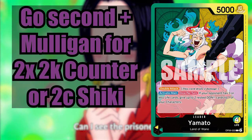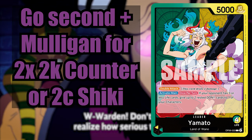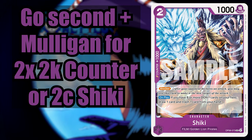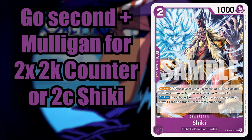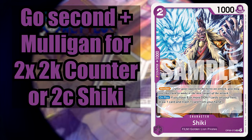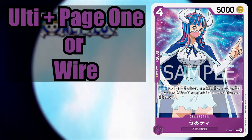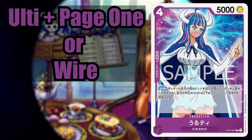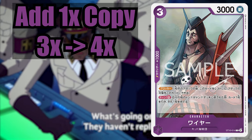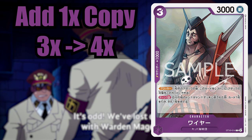You're going to want to go second and try to mulligan to make sure you have two 2k counters in hand for turn 3, or that you get two-cost Shiki in hand. He's new in the set and will still let you cycle in the late game, so he fits pretty well in this deck. Turn 3, they might attach 3 Dawn and just swing — you either block with Shiki or you counter. Turn 4, you can do the Ulti and Page 1 combo, but you might leave yourself open. You can also drop a Wire, which we're bumping up to 4 copies instead of 3, and he's also going to be a big deal in the Reiju matchup.